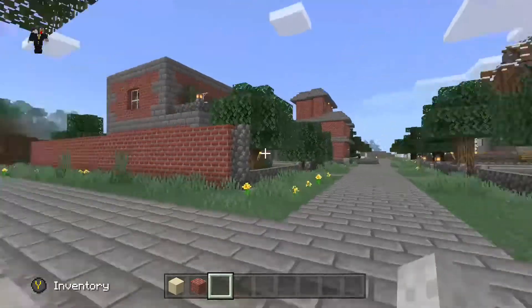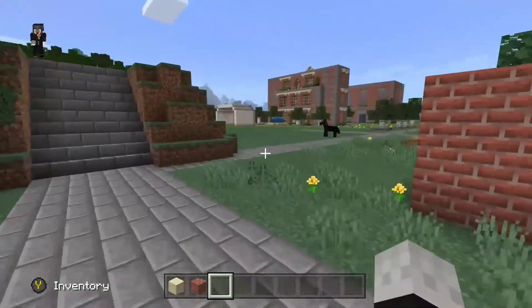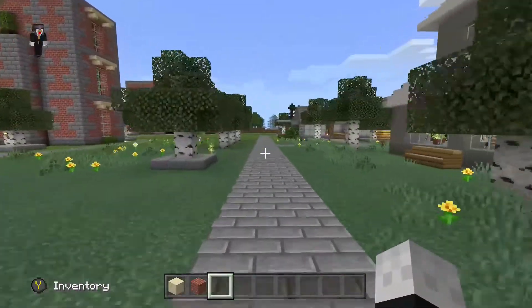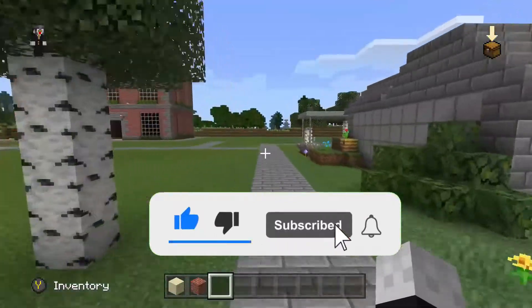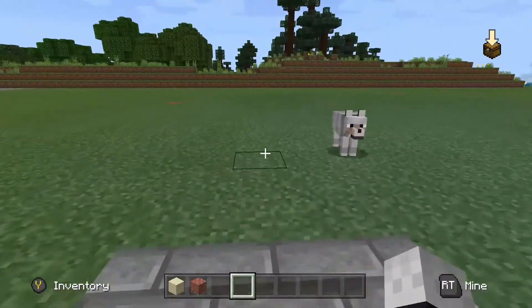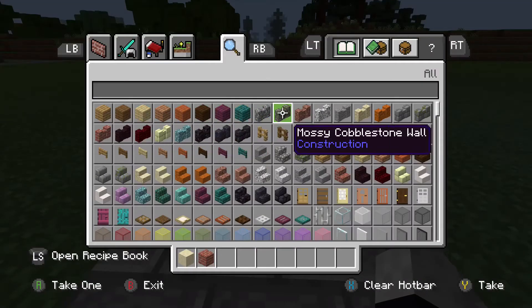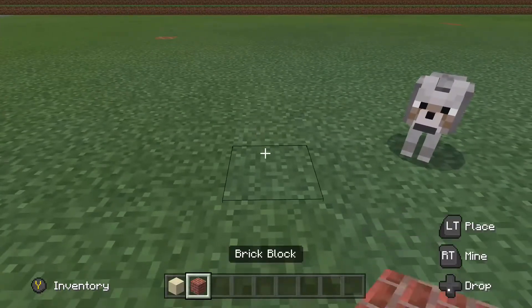I made sure that this build was in the middle of the town, as I wanted it to stand out as quite a cool feature. Now I am going to build with brick and sandstone, as these two blocks are really nice. I'm using smooth sandstone as this one looks super cool.